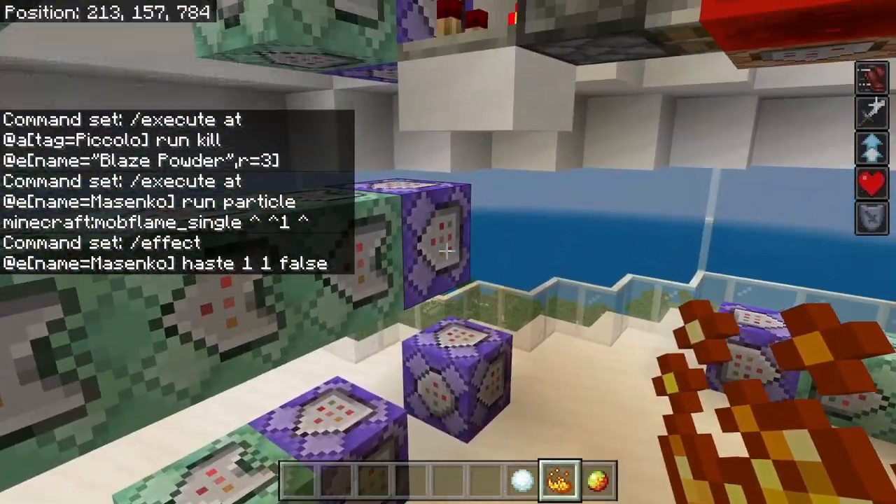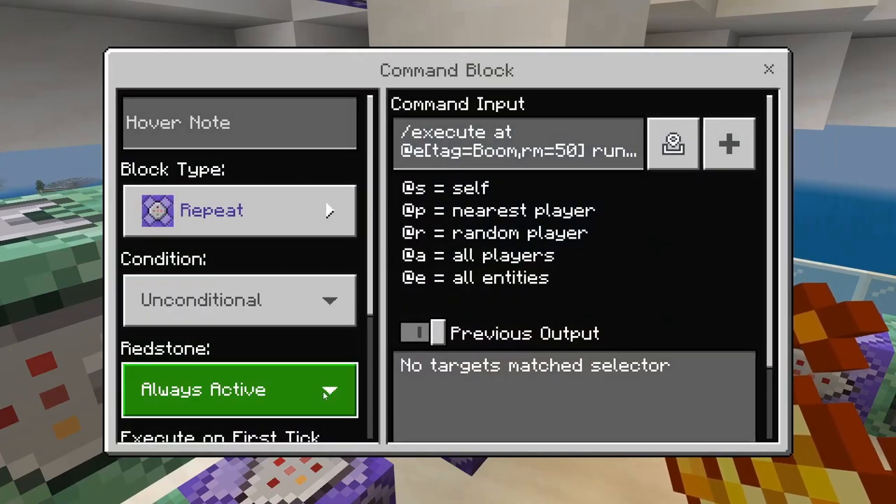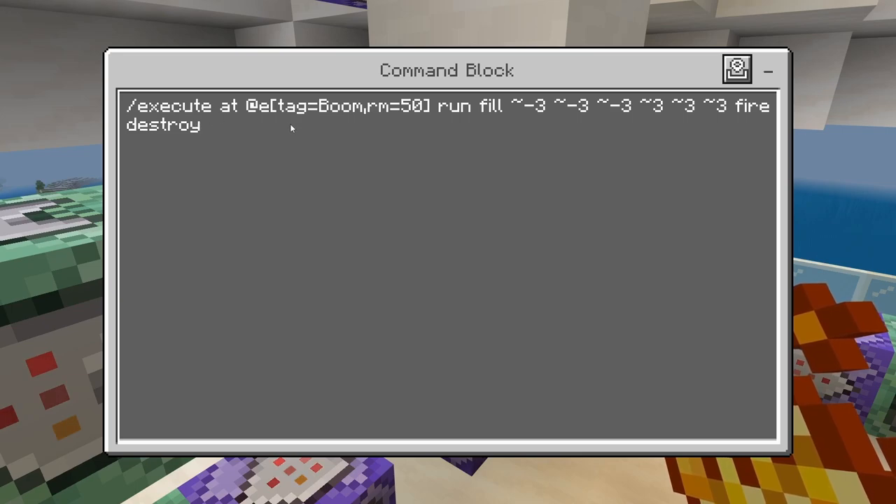Now we're going to come up here to the middle section. Repeating, unconditional, always active: slash execute at at E, tag equals boom, RM equals 50, run fill. We don't have anything tagging boom yet, but we'll get to that. The RM50 means this can't happen close to Korin's Tower — I'm putting in some small safeguards so you don't blow up the command blocks you're building. Fill tilde negative 3, tilde negative 3, tilde negative 3, tilde 3, tilde 3, tilde 3, fire, destroy. So whenever an entity gets the tag boom, it's going to replace all the blocks around it with fire.